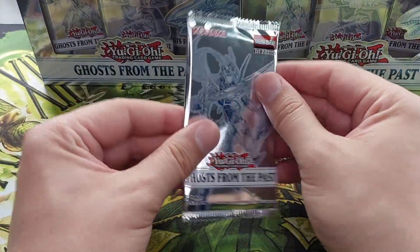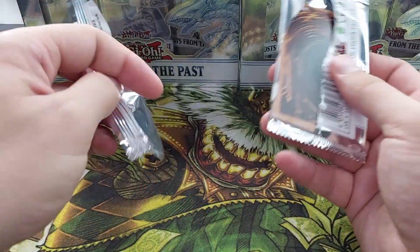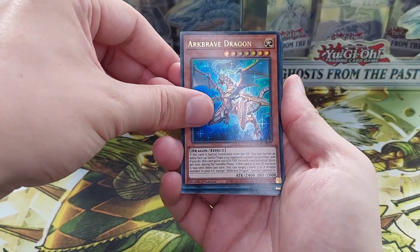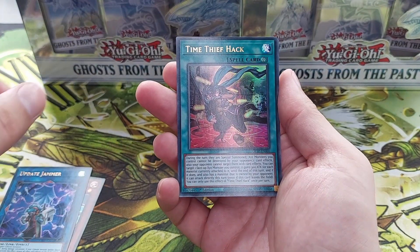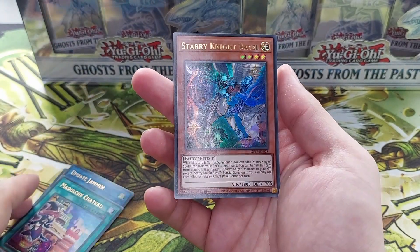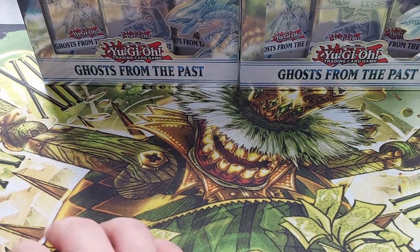Last pack from this box. Let's see if we get some luck. We have: Arc Brave Dragon — this one looks so nice — Update Jammer, Time Thief Hack, Madol Shateau, and Starry Night Rail. Okay, so first box: not lucky for a ghost.